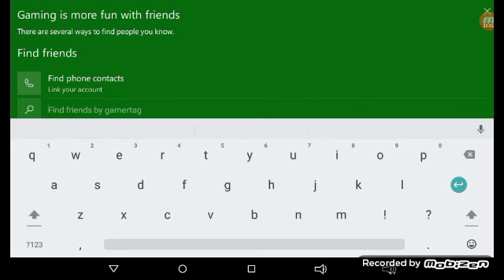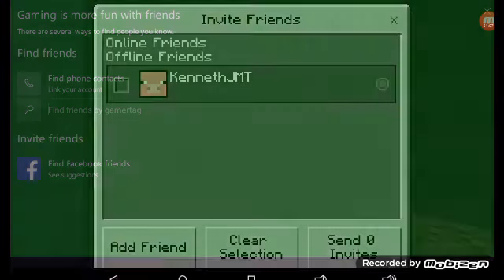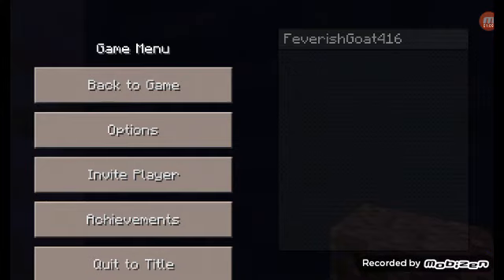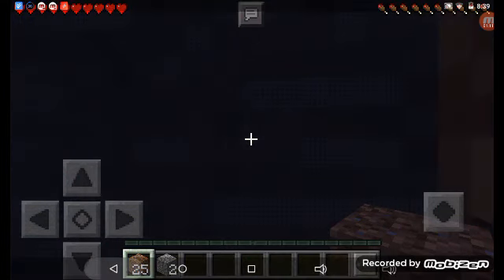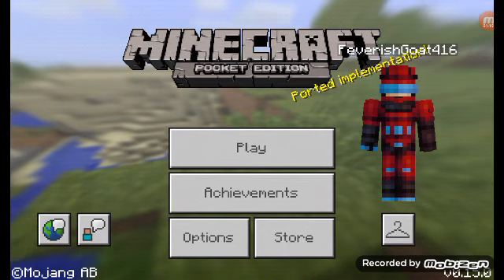For example, if you want to join someone, like asking 'Want to play Minecraft?', you have to ask what their gamertag is. Also, you can only invite players on version 0.15.0.